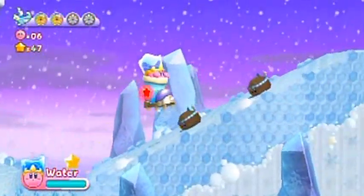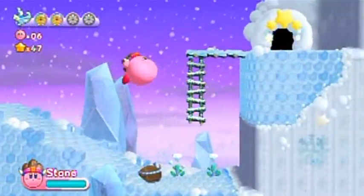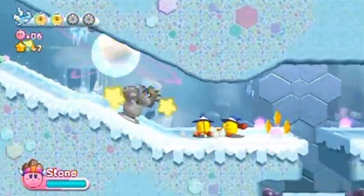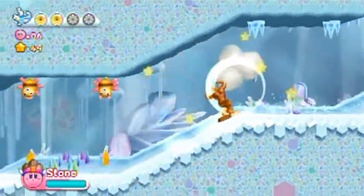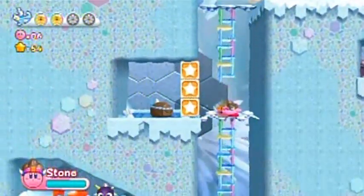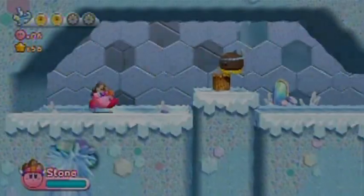Unfortunately there's no bridge there, so I'll deal with those guys. Do I want rock? I probably want rock for the future — whenever you see a new power you're usually better off taking it. Something's definitely hinting I want rock here. You can go right through spikes with the rock power-up, just don't land in them and stop moving — you'd eventually pop out and get skewered.